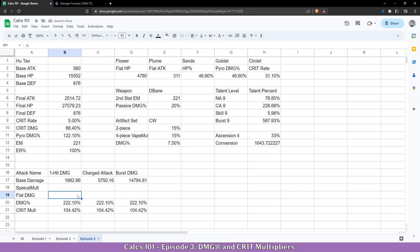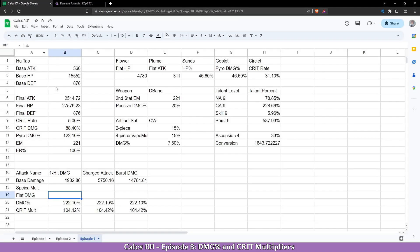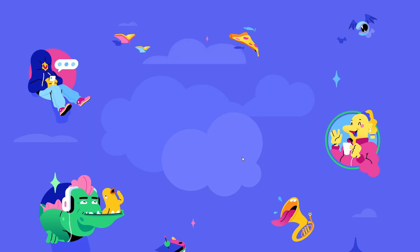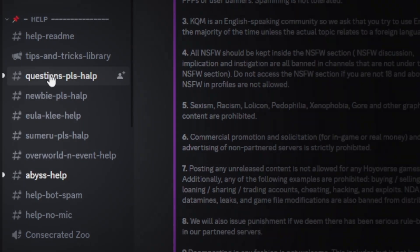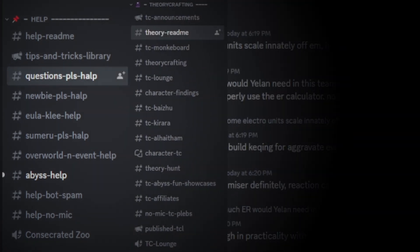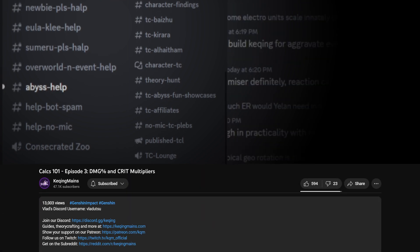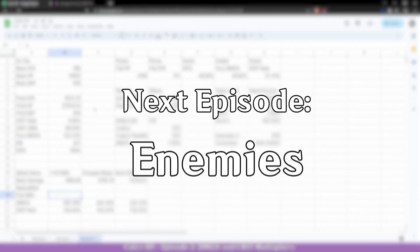So this is basically it with damage percentage and crit multiplier. You can see all the documentation here and it's pretty straightforward. If you have questions or concerns, feel free to join the Kuching Mains Discord server at discord.gg/kuching. For basic questions such as what's better for my character, you can visit the channels in the help category. However, if you want to ask advanced questions regarding theorycrafting, KQM has a theorycrafting section where you can find a lot of theorycrafters, including myself. You can also find my Discord tag in the description below. This sums up damage percentage and crit multiplier. The resources used in this video will be linked in the description below. Next episode: enemies.